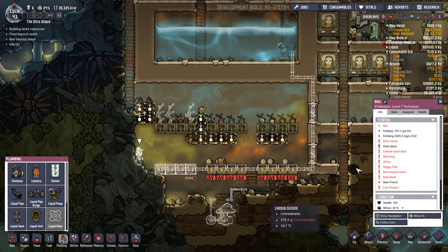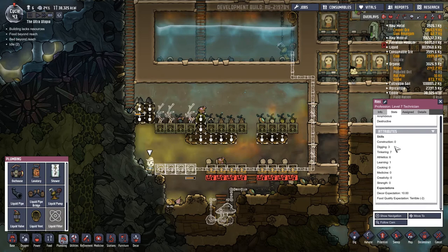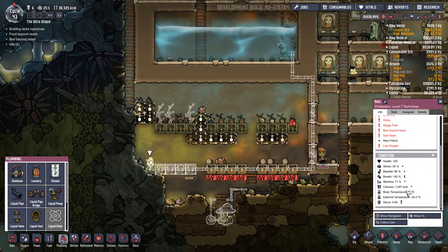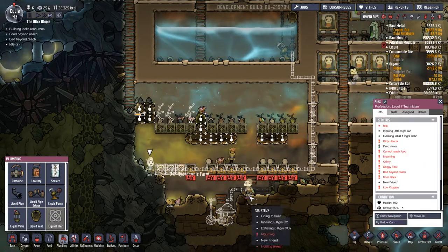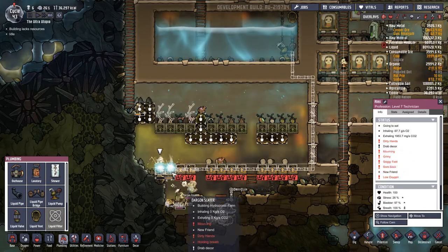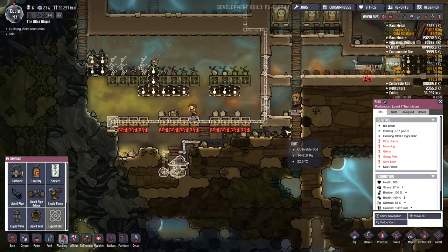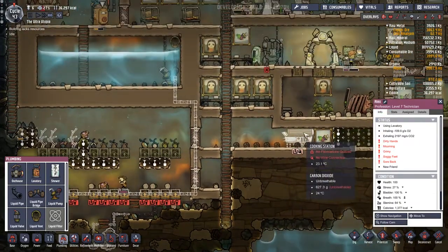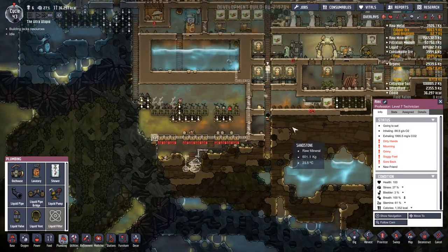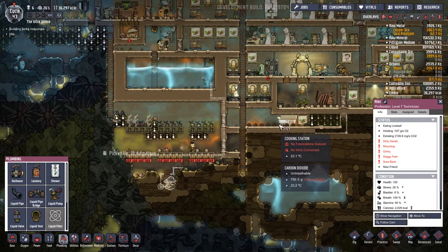First we need to get Alex out of there - someone, anyone. He's been standing there for a long time and he's literally going to start starving soon. How many calories has he got in him? He's doing okay. Dragon Slayer should hopefully be able to give him a jump over now - go get some food. Oh, all right - well we lost one there unfortunately for some unknown and very suspicious reason. But we should be okay now - people should be able to sort themselves out.